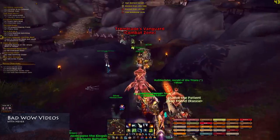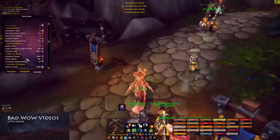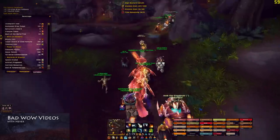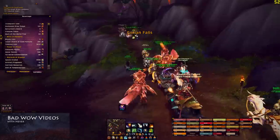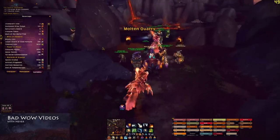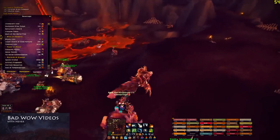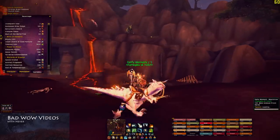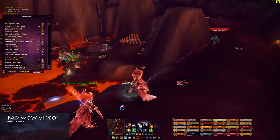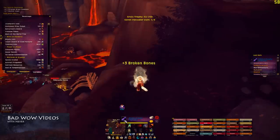NPC Scan is really good to have in here. The currency for Ashran is called artifact fragments. You get these every time you are nearby when enemy players die, and they accumulate to a max of 1,000. You can turn them in for honor and rep with your PvP faction — Vol'jin's Spear for Horde or the Alliance equivalent. You can also use them to buy stuff like the warlock portal or summon an NPC that fights for your side.